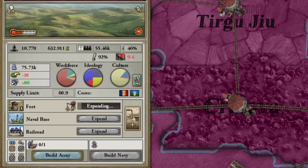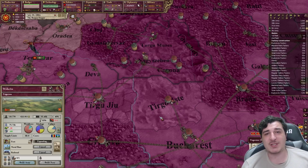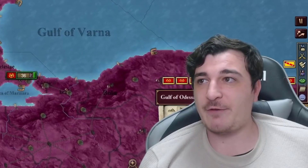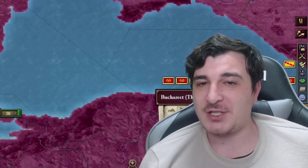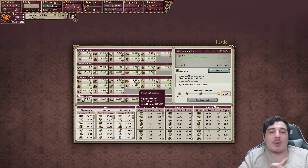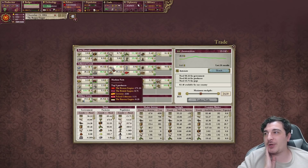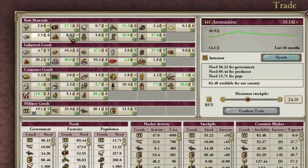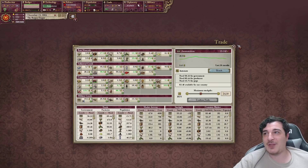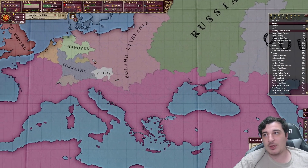We just got oil in the province of Târgoviște. In case you guys didn't know, historically speaking Romania was the first country to exploit oil — but if you fast forward to 2022, we're paying more for oil than countries that don't even produce it. Does that make sense? Remember how at the start we were producing one machine good per day? Now we're producing 171,000 iron, and we are the only producers of oil at the current moment.